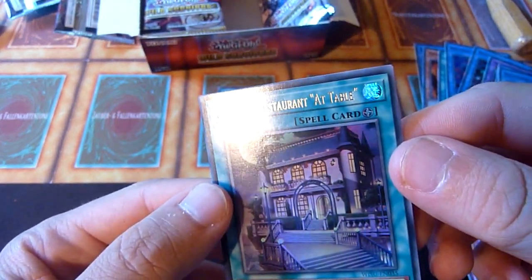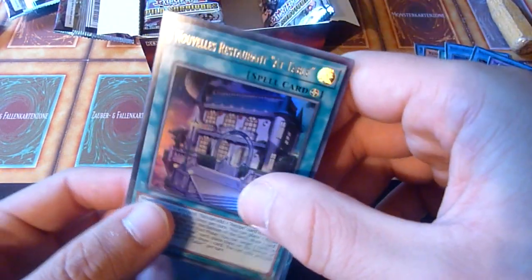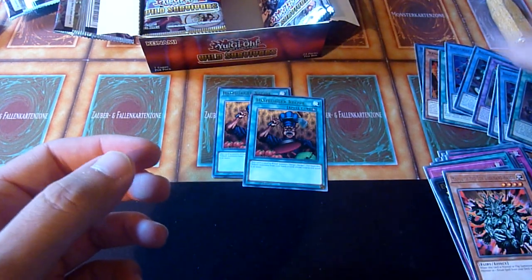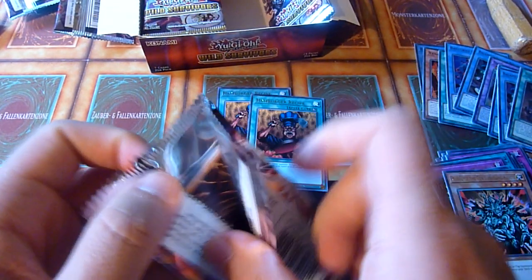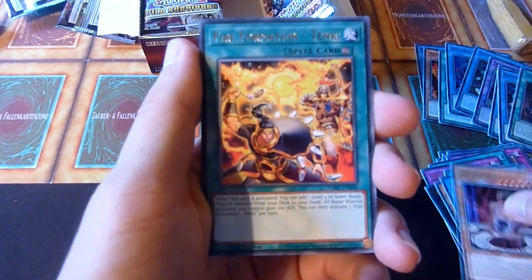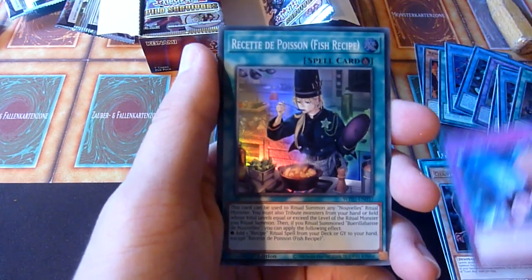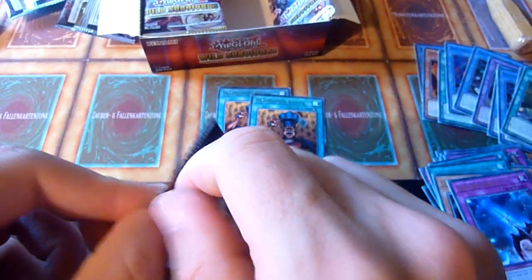Nouvelle Restaurant at Table. Well, okay — that was English. Double Evolution. Recette des Poissons again. I think there's Hungry Burger in Super Rare in here as well, at least I hope so.